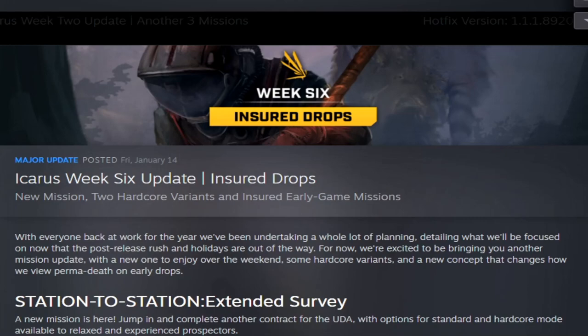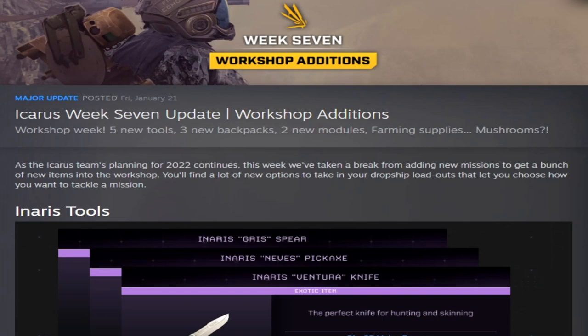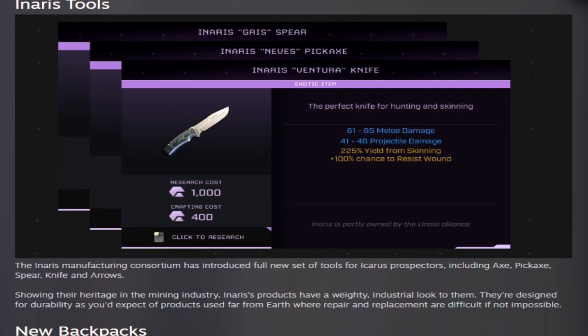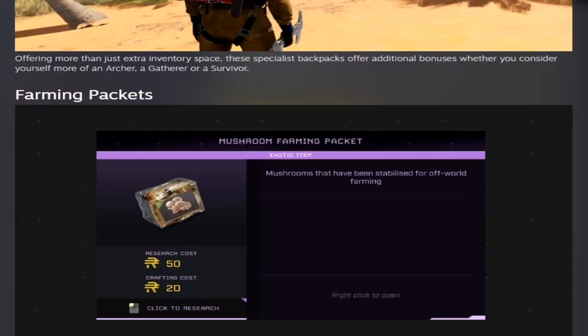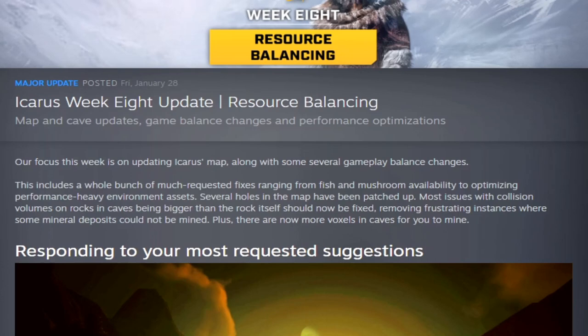Week six added insured drops, which added insurance to drops — that has since changed from its initial release — and also the Station to Station Extended Survey mission. Week seven added a ton of workshop additions: five new tools, three new backpacks, two new modules, farming supplies like mushrooms, and added interest tools and backpacks. Week eight gave us resource balancing which made more ore spawning in caves.